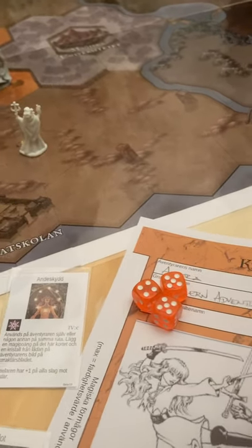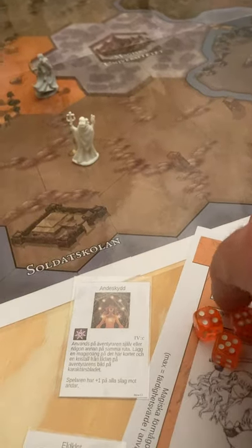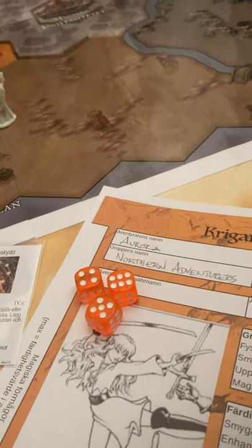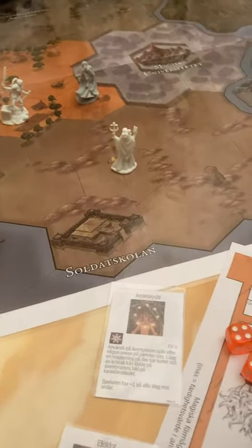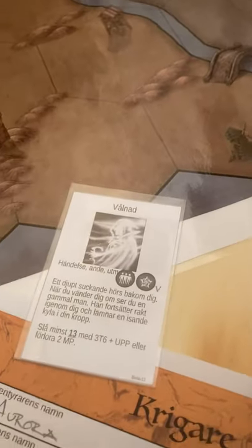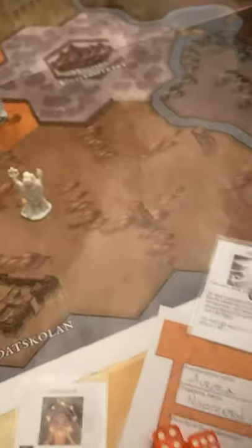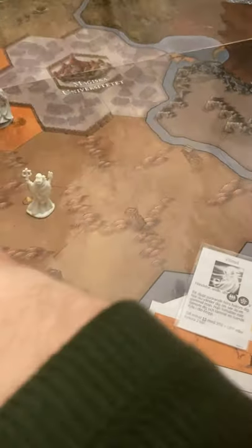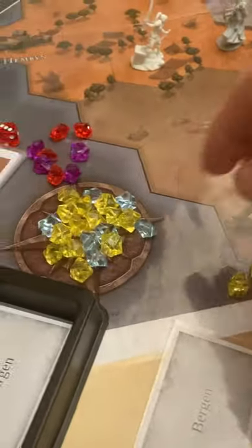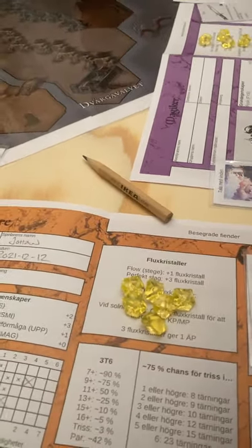You also have an income — an influx of flux crystals. Whenever you roll a straight like this, you connect to the flow in the world and you get one flux crystal. If you manage to make a perfect roll — the result should be 13 to pass this ghost — if you manage to roll exactly 13, you make a perfect roll and get no less than three flux crystals. There are other ways of getting flux crystals as well, from cards and things like that.